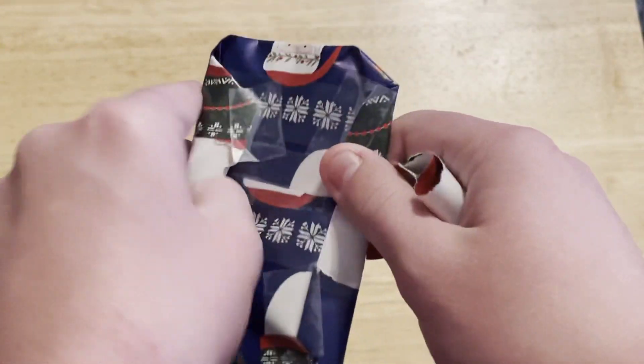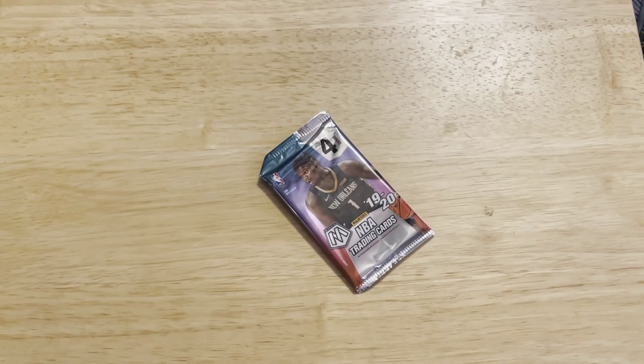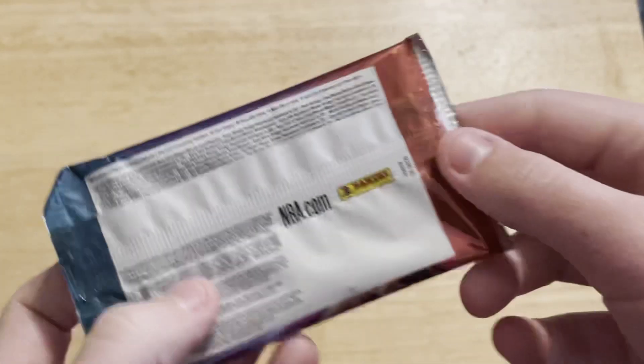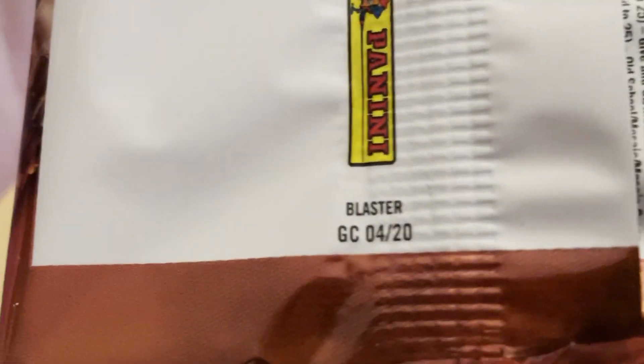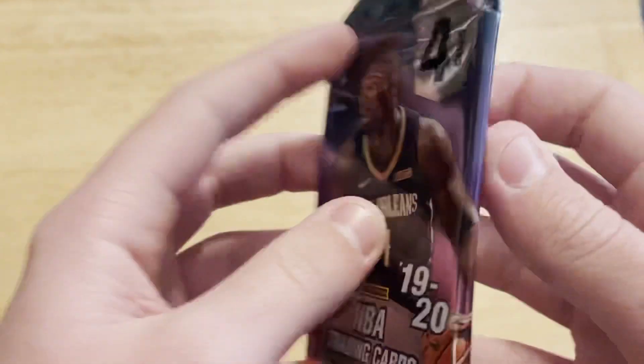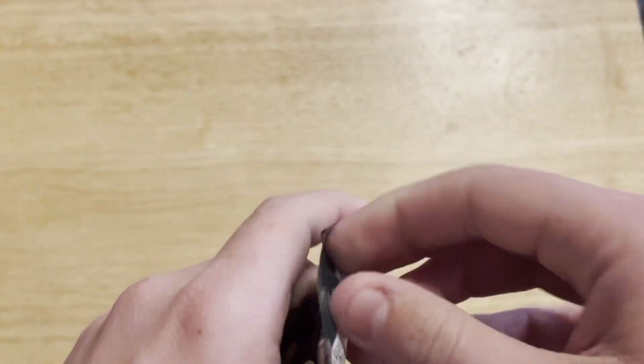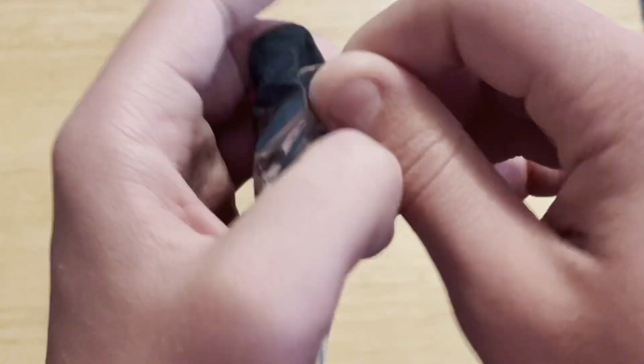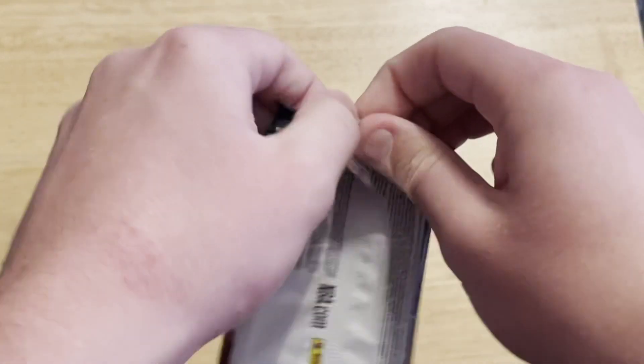So we have a Mosaic pack. If you've been watching the channel, you know I've been opening up a lot of mosaics recently. We have a 1920 NBA Mosaic — looks like a blaster pack. It says blaster right there. So we'll see what we can get out of this pack.